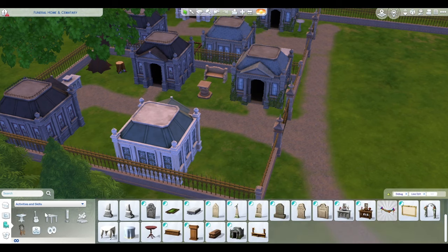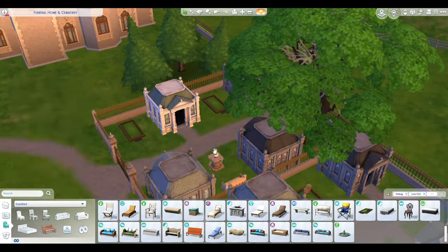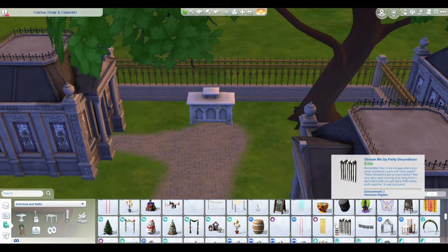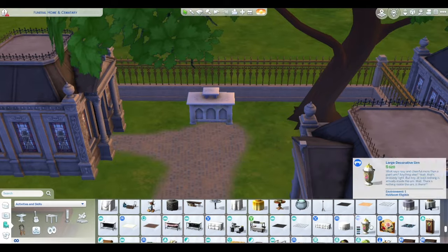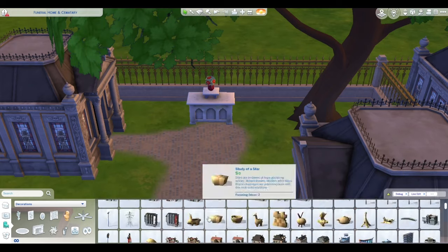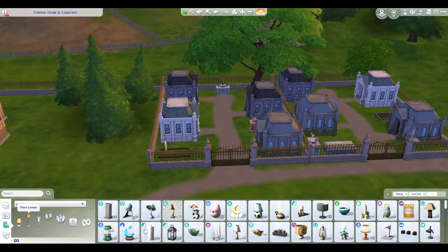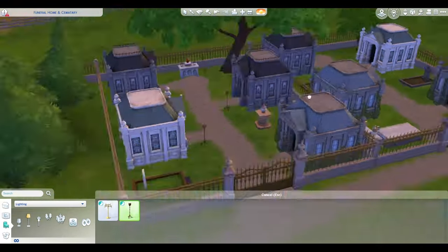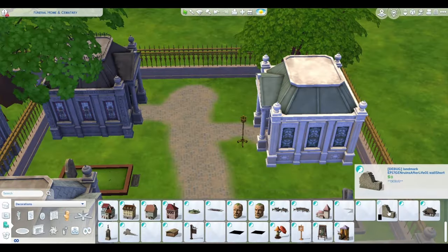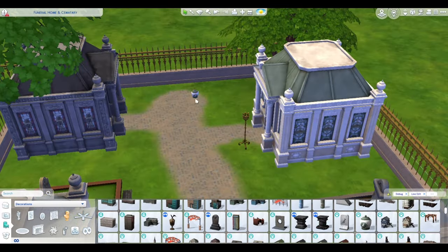I didn't want to get rid of my apple orchard and pumpkin patch because it's fall. So I realized — we just got this new pack and it has a country world in it. I threw my apple orchard over here thinking it would probably work really well for this pack, and it happened to have a size that worked. I did have to tear down somebody's house, but that worked out really well. And of course, I have thrown this cemetery into this lot.